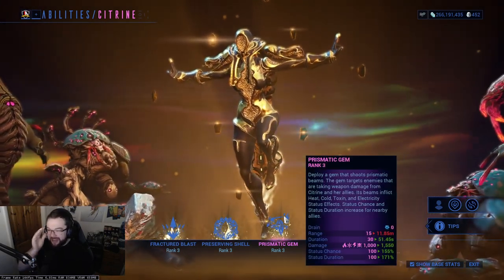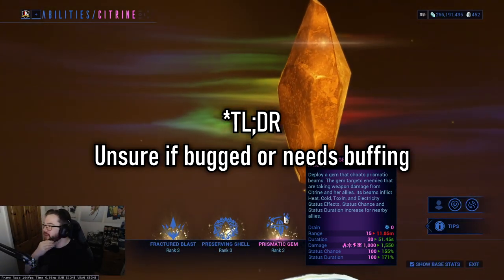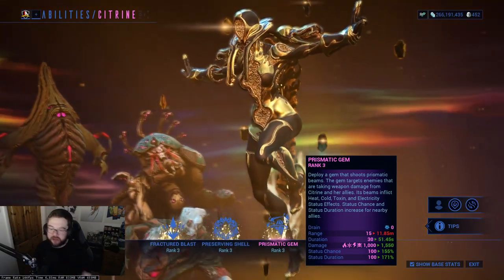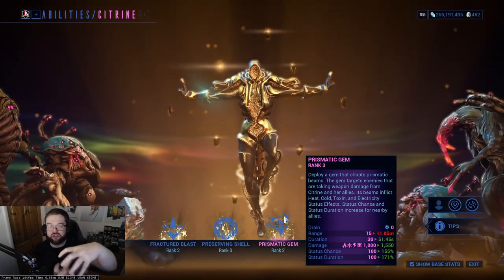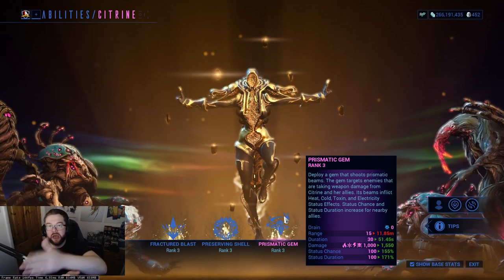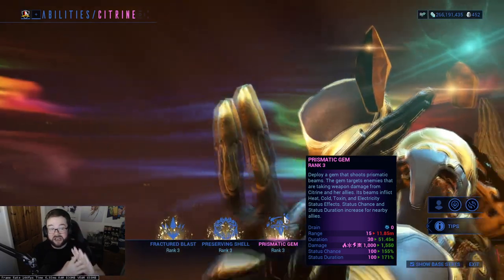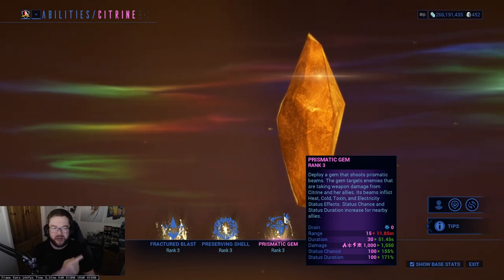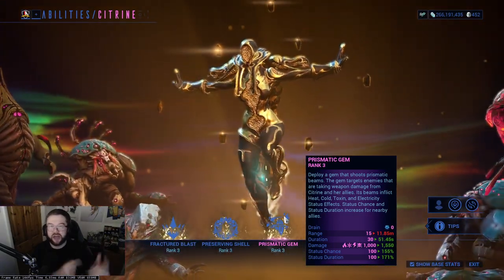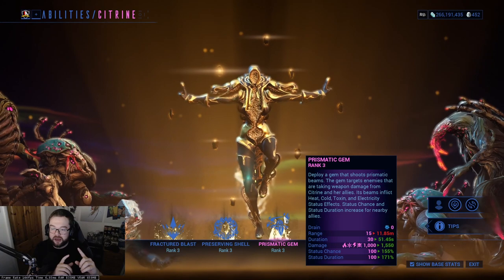Moving over to Prismatic Gem — this is where the issues come in. The idea is you deploy this crystal gem that just sits there. It won't really do anything until you hit an enemy with your weapon, at which point it applies all four different status effects. These can be stacked further. Cold was capping out around 8 stacks — your fire rate and status chance also factor in. It's still a bit of an issue though.